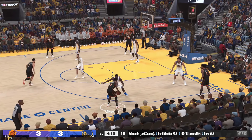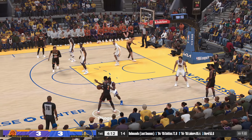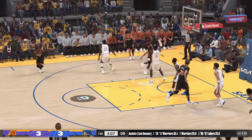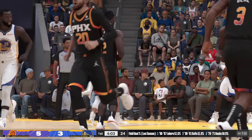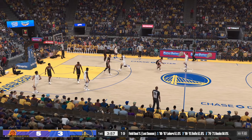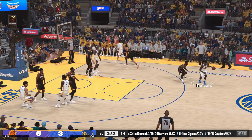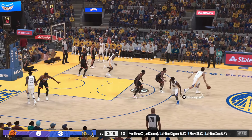Pass to Okoge. Screen by Nurkic. He plays it up off the glass, and the lack of effort to fight over the screen there makes that an easy shot. As soon as these guys feel contact, they are just disappearing — they're not even there. You gotta show some fire and keep defending. Here's Wiggins — the Suns getting the bucket — and there's the pass to Thompson.